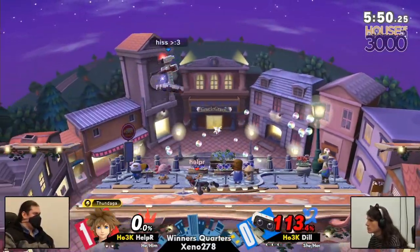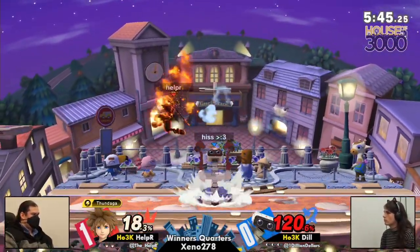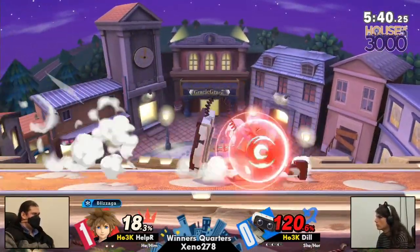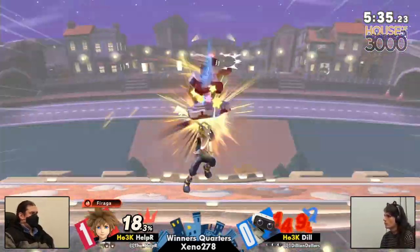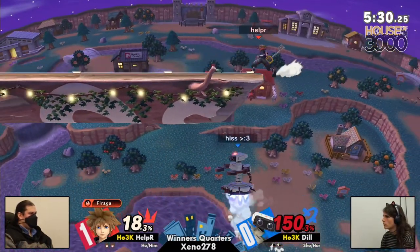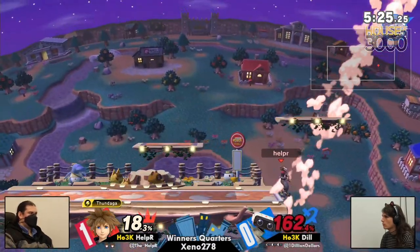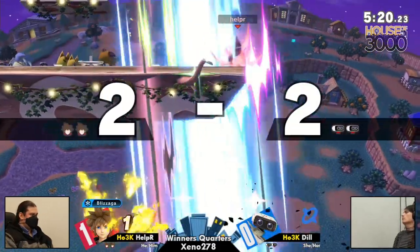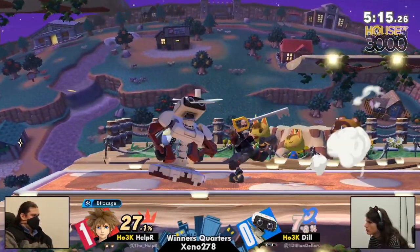I was just completely zoned into the match. One thing you can never count out with a Dill match is Dill's comeback mechanic. Comeback factor is just always very clutch — Dill has a comeback mechanic in real life. I see it almost virtually every match. She would lose game one and then just steamroll two and three. It happened against Pret earlier. The gyro — but the Faraga actually clanked with the gyro there, giving Helper a free ledge trap. A missed directional air dodge from Dill. She's showing a bit of frustration — hopefully she can keep it together.